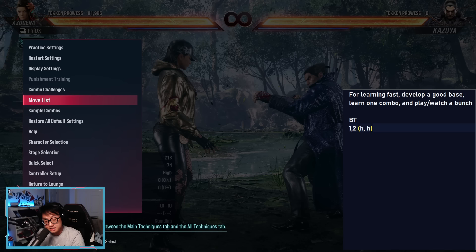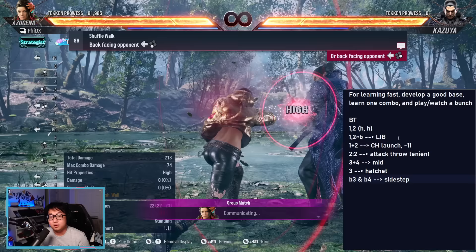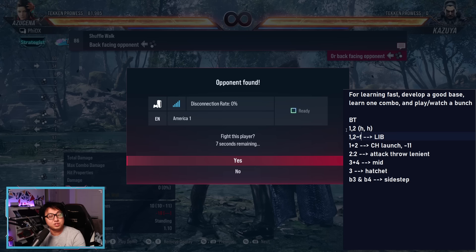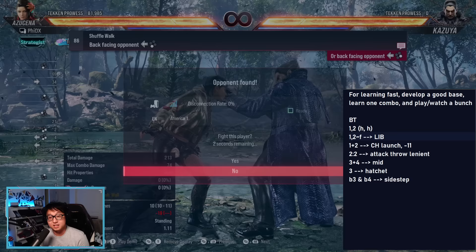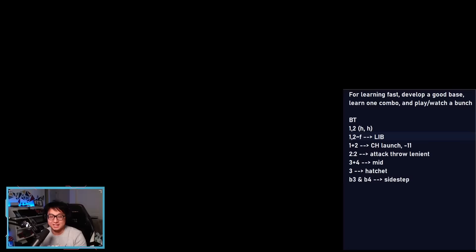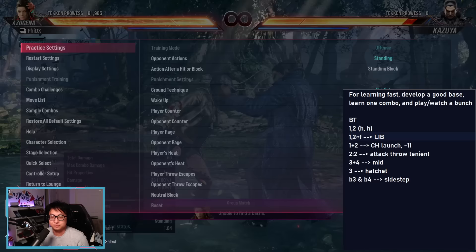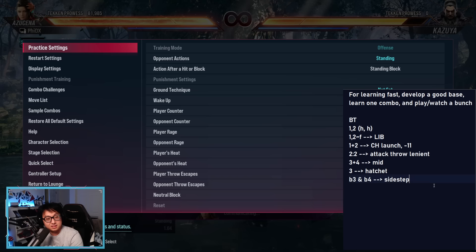What will really cement it so you don't have to look over and over again is actually writing down each individual component. Things like 1-2 forward putting her in Liberator stance — I said back, I meant forward. You have a note of not only what the move does and what to expect from it, but how it might transition to another stance. That's really important if you're learning a stance character. The 2-colon-2 means if you press 2 while it's hitting, you get an extra effect. I use the word 'hatchet' to refer to a big power low.